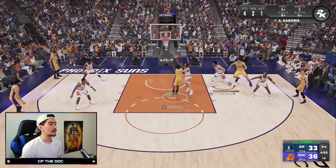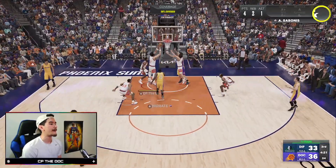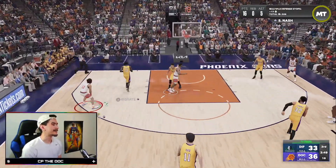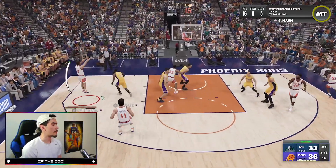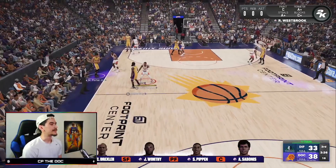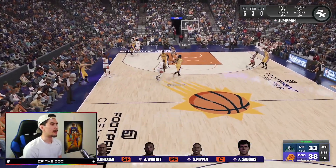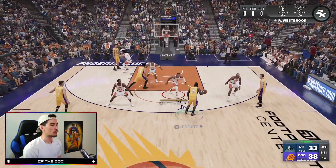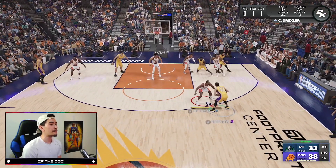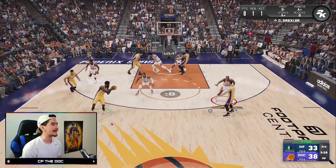James Harden is really good - right there he actually got past Steve Nash but we forced the miss. Steve is getting pretty tired so we're gonna sub him out, but let's knock down this mid-range shot first. Steve Nash is out of the game, but we're gonna sub him back in during the fourth quarter. For now, let's keep on building this lead - we've been locking up on defense, getting stops, and getting easy scores.